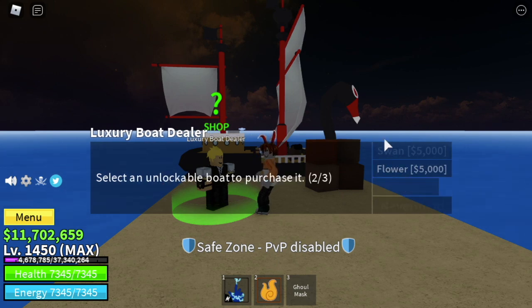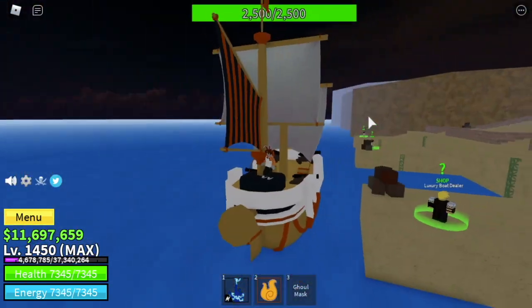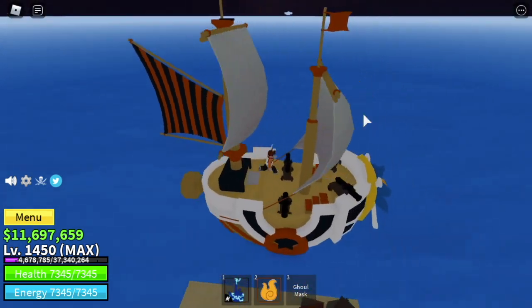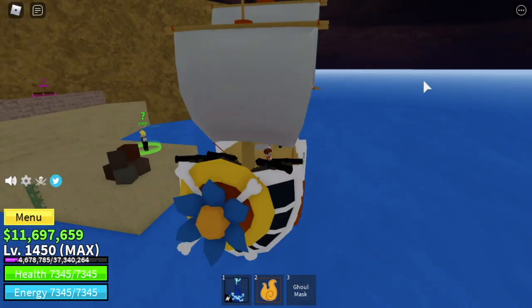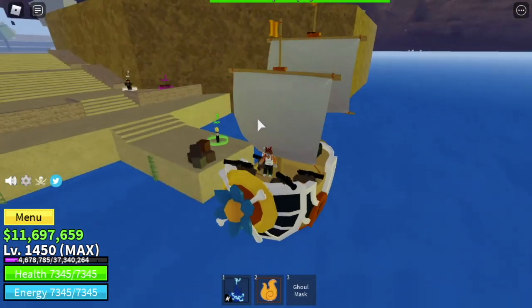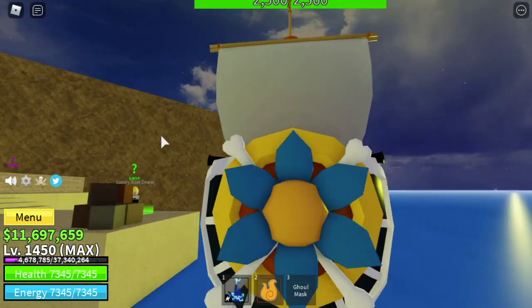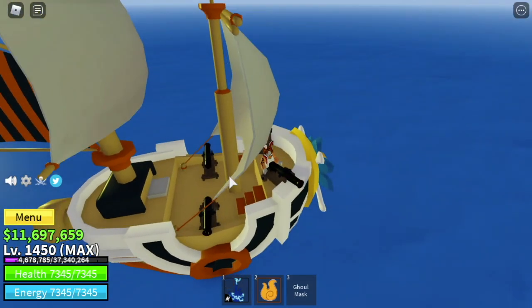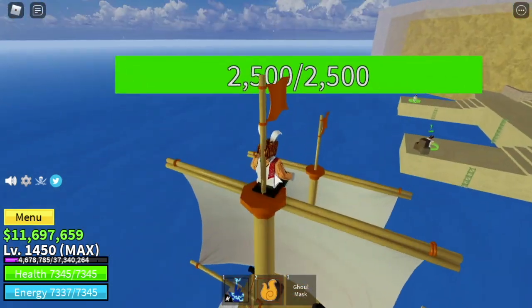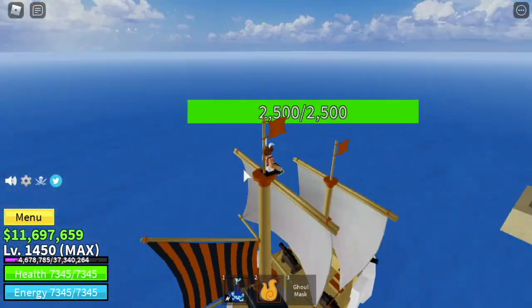Next up, we are going to try the Flower. This really looks like the Thousand Sunny. For the seats — only one. And there are four cannons. About what I read, the cannons of this boat, the Flower, have the longest range — it has the best cannons if you compare it to other ships. It also has 3,500 HP. There's a seat on top — check that out, it's so cool. In terms of design, they're both good. I really like both of them.